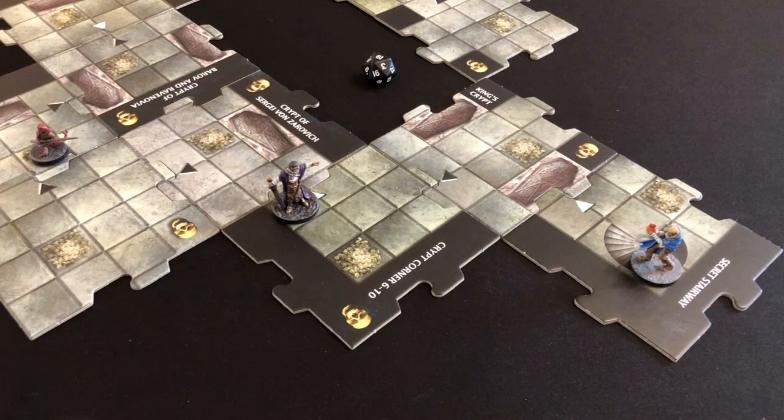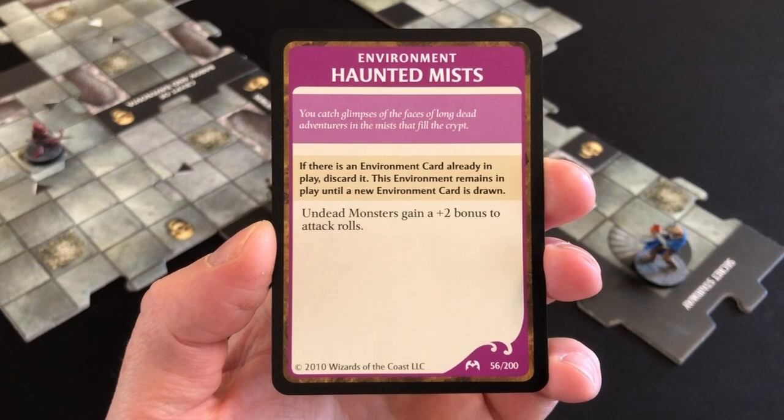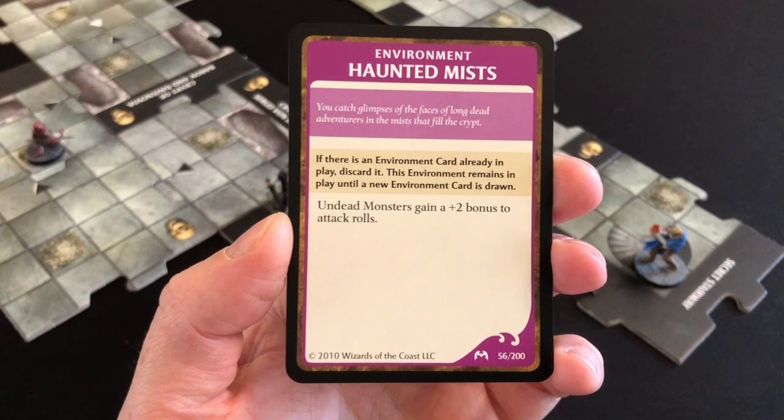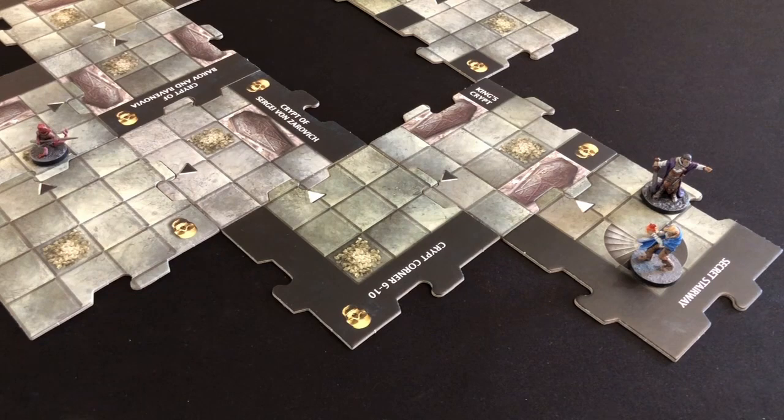I am on the exit tile. I have to survive until the beginning of my next turn — shouldn't be a problem. In the exploration phase I didn't reveal a new tile, which means even on the exit tile I draw an encounter: Haunted Mists — undead monsters gain plus two to attack rolls. I don't think it'll be a problem, but I'll discard it with five experience points just to be safe. Strad advances to two tiles away, doing his evil villain strut — like that frost creature from the Moomins — and the little kobold advances too. But that's the end of the turn.